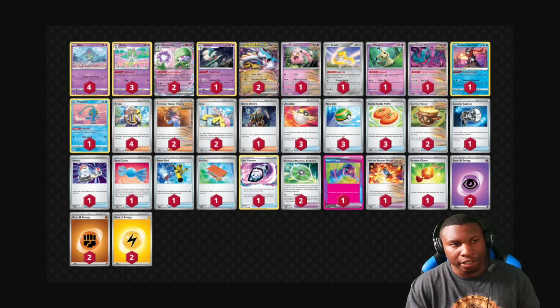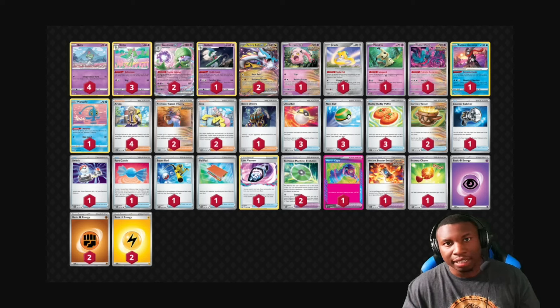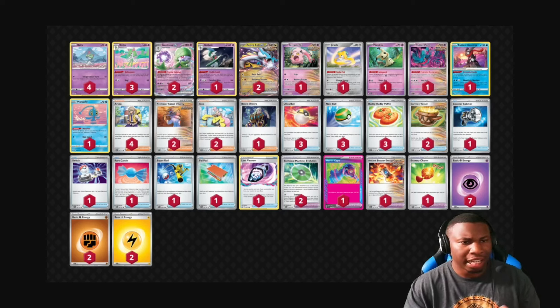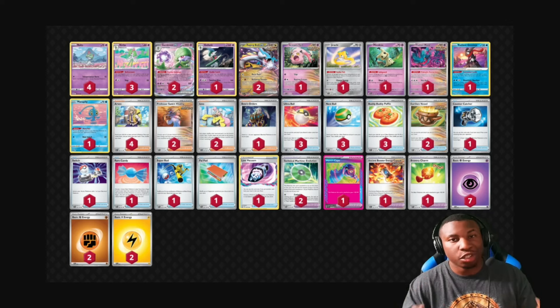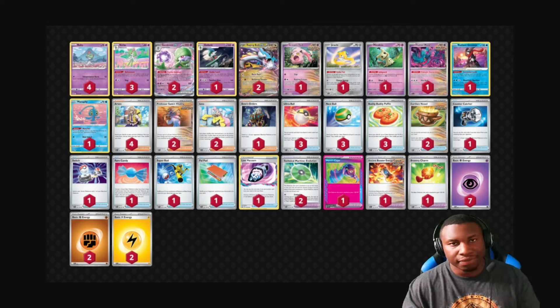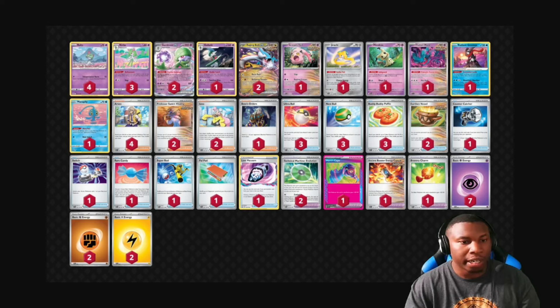We play one copy of Jirachi, Manaphy, and Greninja. Lost Box is still a thing, Chien-Pao is still a thing, so Manaphy is important. Jirachi stops all those damage counters from Sableye. The rest of the deck is really standard — just a lot of ways to get Pokémon from the deck onto your bench. We have three Nest Balls, three Buddy-Buddy Poffins, and three Ultra Balls. We really want to get things moving because Gardevoir has slowed down a lot since losing cards in rotation. We play two Earthen Vessel because we want to get our basic Sidekick energy into the discard as fast as possible. Sidekick in hand is not useful — everything is based off accelerating from the discard.